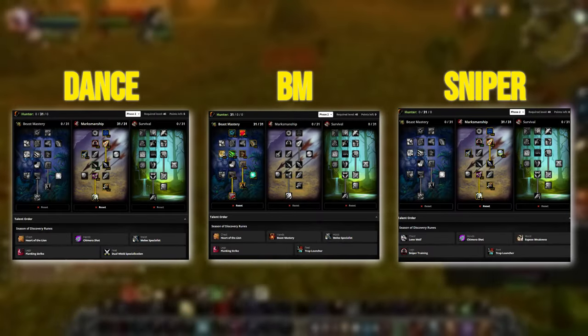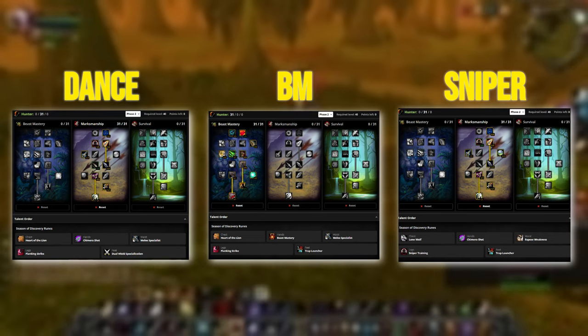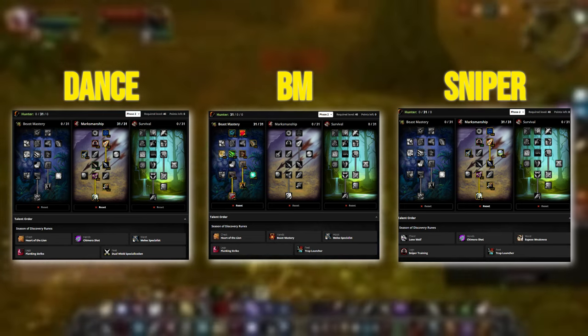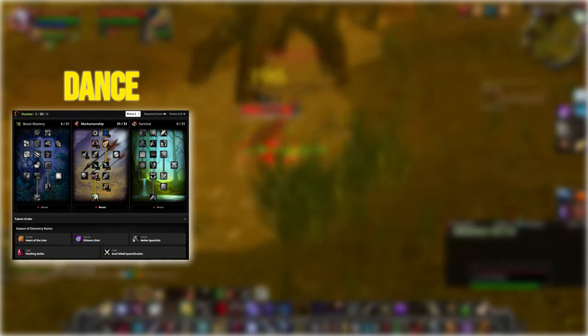There are a few builds we can run right now and all are viable in their own right, meaning you will have no trouble clearing Gnomeregan with any of these builds. One of them is a clear outlier right now and the build I suspect will be dominating the range hunter parses if more people start playing it. Let's start with that build — it's the dance build.